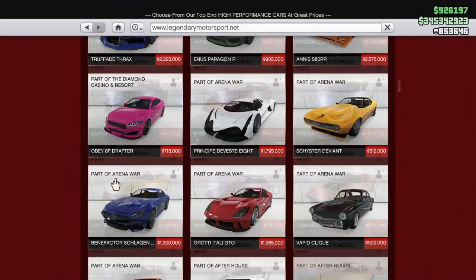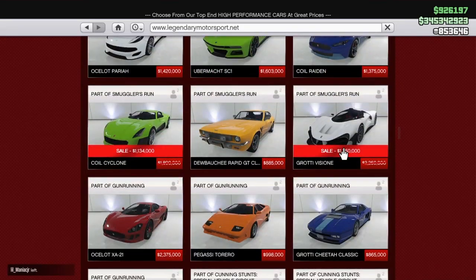A couple of cars on sale this week over in Legendary Motorsports: we got the Grotti Vizion on sale for $1.35 million and the Coil Cyclone on sale for $1.134 million.